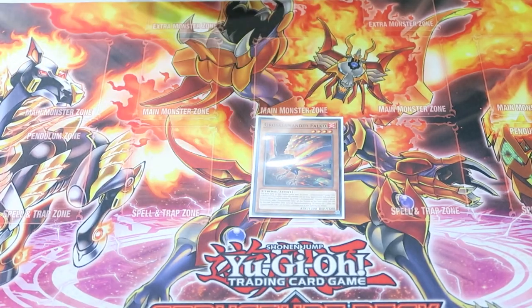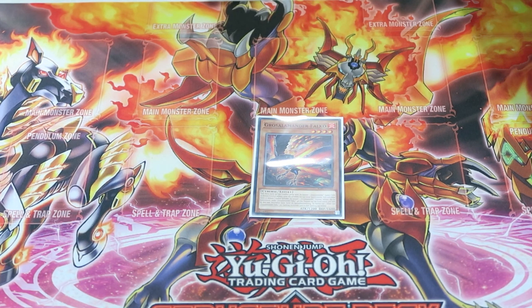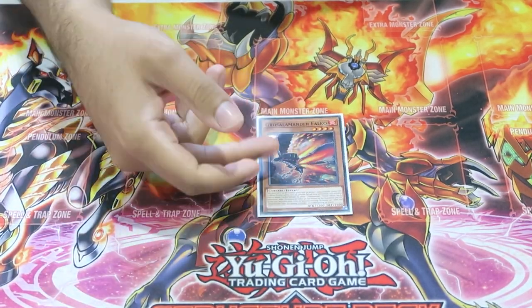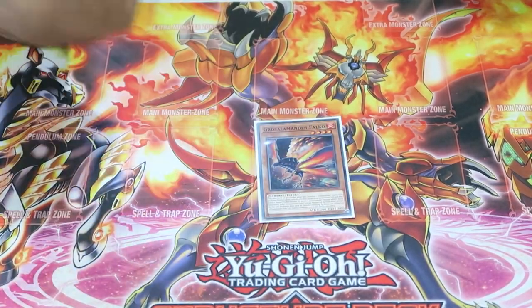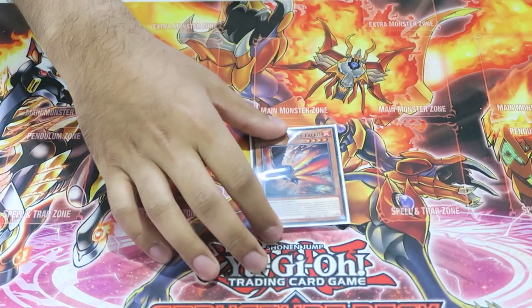We play one copy of Salamangreat Falco. Falco helps us recur our resources, continue to grind, and make Mist Dweller, which is really relevant now because of Salamangreat Miragestallio. I don't believe Fowl is good enough to play, and you'll also notice I don't play Parallel Exceed in this list. I'd rather play cards that stop my opponent from playing the game. Playing Exceed takes up three main deck spots for a card that's really only insane turn one to get into a Rank 4 Dweller. Falco lets you do things like Rage dump Falco, Rage send Falco, and Falco reset Rage — it helps in grind games against slower matchups.